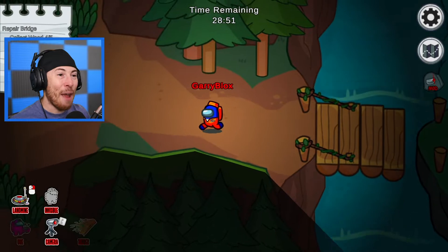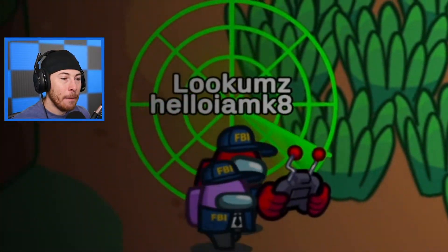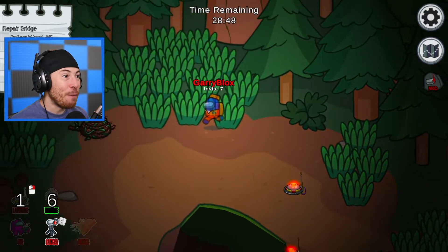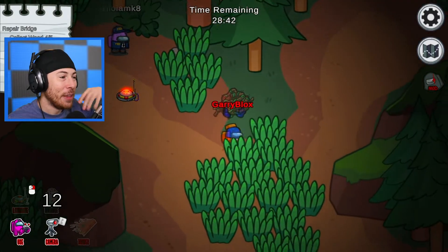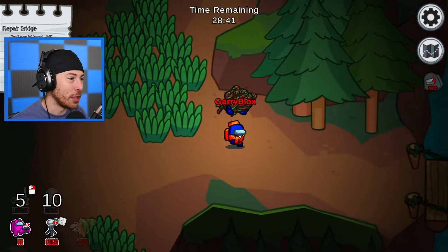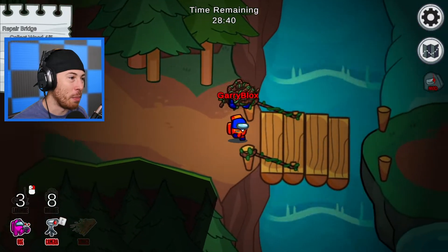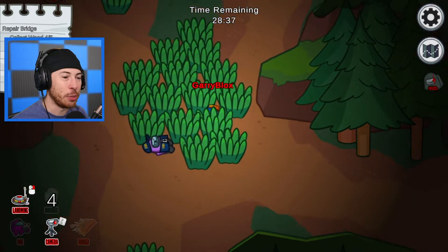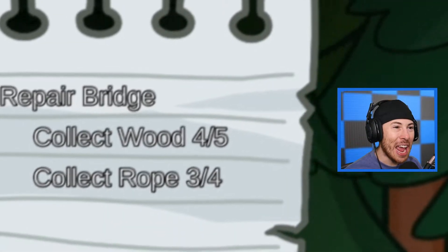Oh no — they have an EMP, they can find out where I am with that thing. Every area we progress in we unlock new abilities, and that's how we're gonna escape. Hey Kate, see ya! I knew she was gonna walk right into that one. One more wood and one more rope to go.